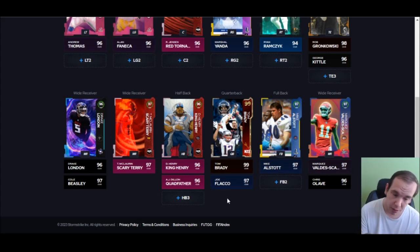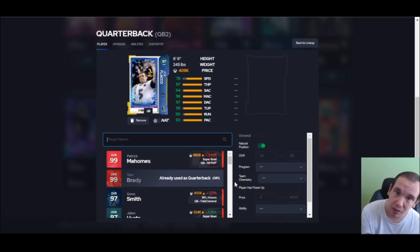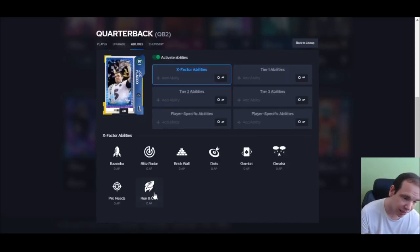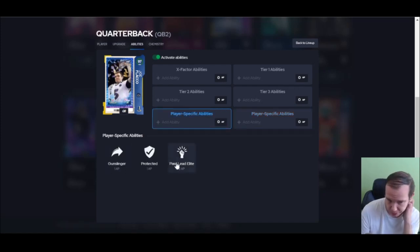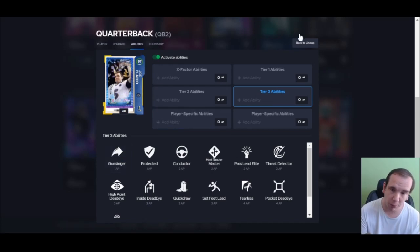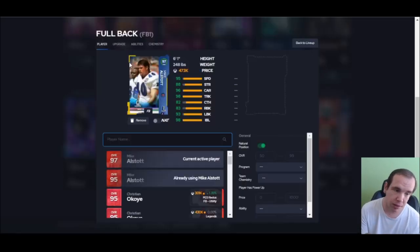If you're on a budget, go get Joe Flacco. He's an LTD, quick sale for 350, he's 409 right now so you're not going to lose many coins. He has the best release in the game. His ability discounts are just stupid — Fearless for zero, Moss for two, Pass Lead Elite for two, Gunslinger for one. This guy is really good.